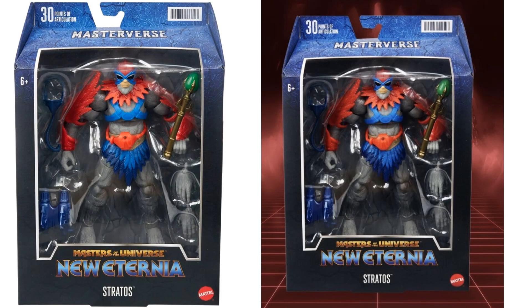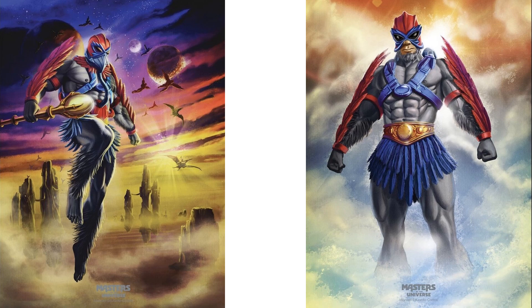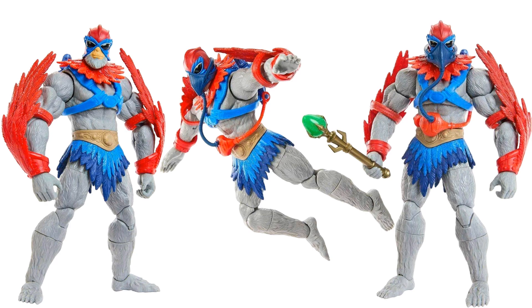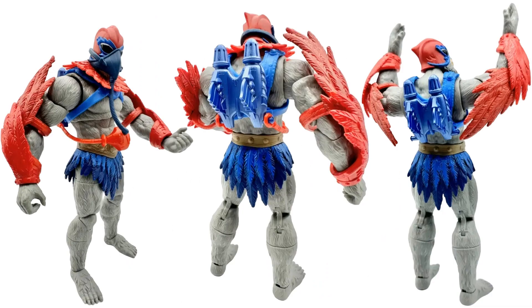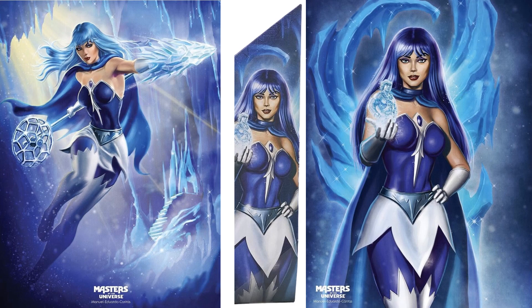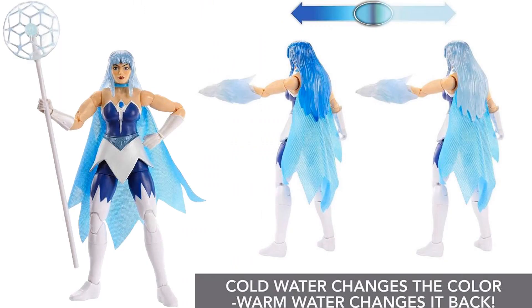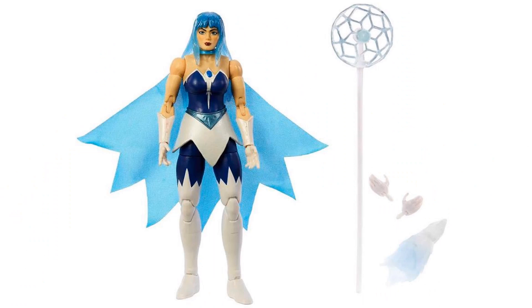Here's Stratos in package from all angles — he has a breathing apparatus, a little staff with a green emerald, wings on the side, and a jetpack on the back. Would have loved for the jetpack to have some propulsion coming out of it. Then there's Frosta in package — the back of the figure and all the artwork. Cool feature: put her in cold water and the hair color changes, warm water changes it back. She has a wand effect and soft goods on her cape, plus extra hands and an ice piece.